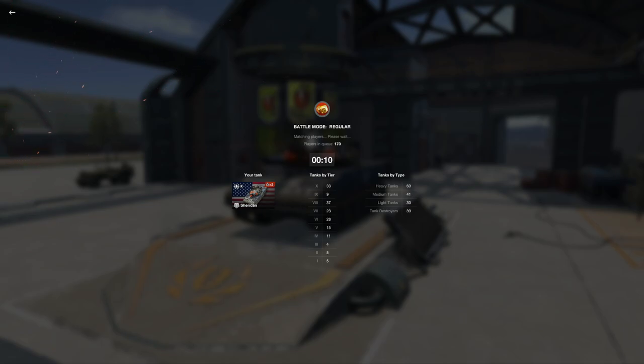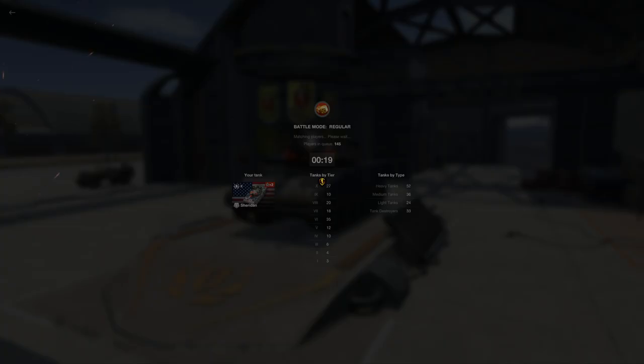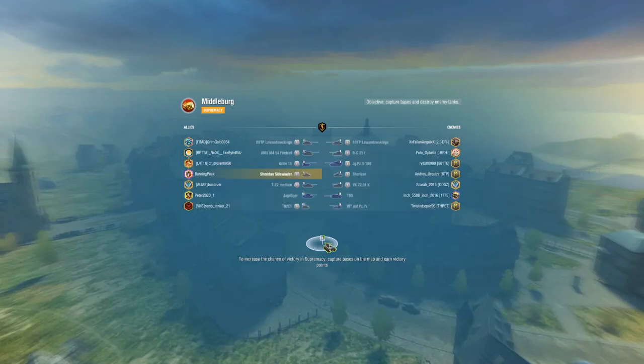It doesn't have the most DPM — like 2,500 with me running Cali — but to be fair, that's still plenty of DPM. Judging that this vehicle gets 560 damage per shot, that's pretty dang beefy. That's more alpha than any other medium or light tank you will ever come up against.